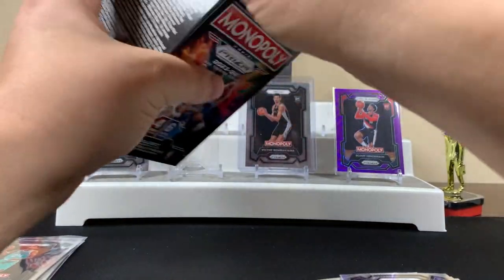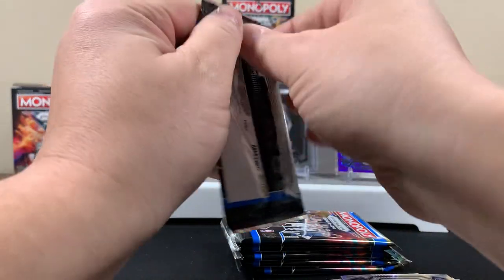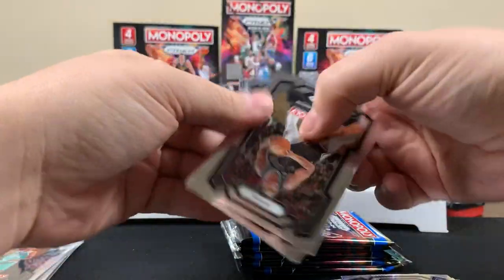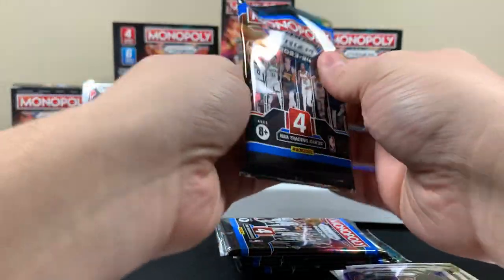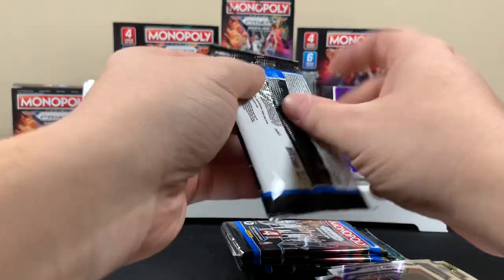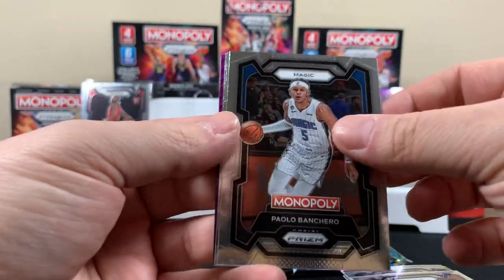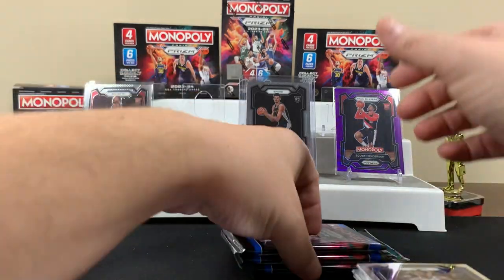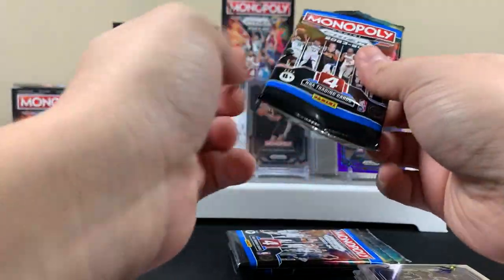All right, throwing all the trash. Lesson number three. Tray. All right, it's cold. That was all base. That one messed up — that was another all base. It's all base, come on. All right, I got a purple in this one. Come on — is it like one purple per blaster or something? Come on. I want to see a numbered card or insert or something come out. Come on now.